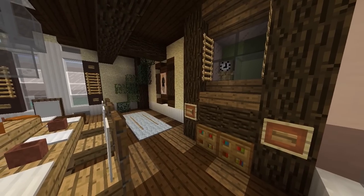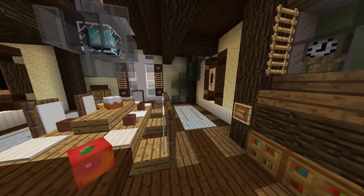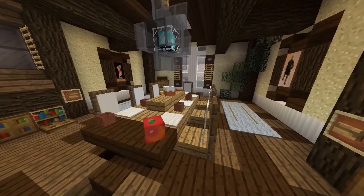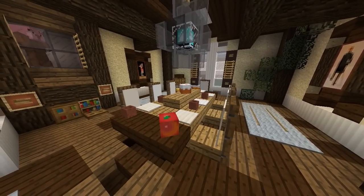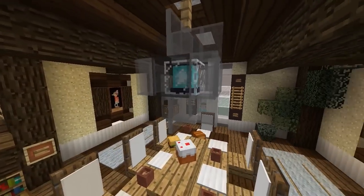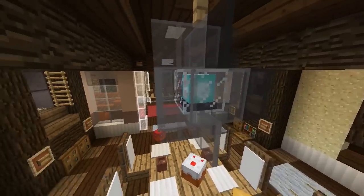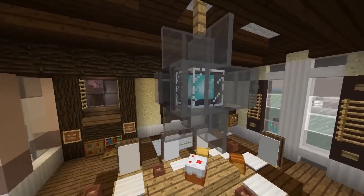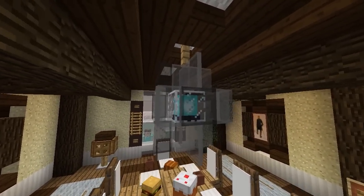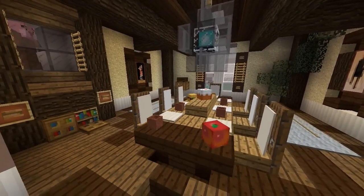Here we are with the very first design — a traditional style kitchen built by Adam. The first thing you may notice is this very nice grand dining table with a chandelier design on top. Very easy to pull off: you have a beacon in the middle, then surround it with some glass panes. You can mix up the colors — here we have gray and black — and it just adds a nice looking chandelier with a fence on top to make it look like it's hanging down.